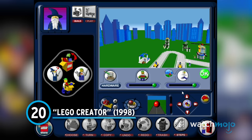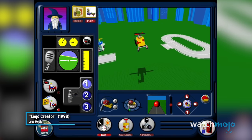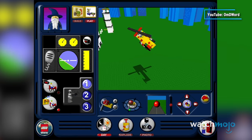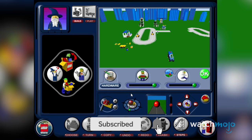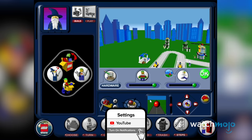Number 20: Lego Creator. Suppose you were one of those kids who couldn't afford the big and bulky sets or even a handful of Lego sets in general. If you grew up in the 90s, you most likely had this on your PC. Lego Creator was essentially the virtual alternative to physical Lego sets, letting players build their own towns and play within that world.